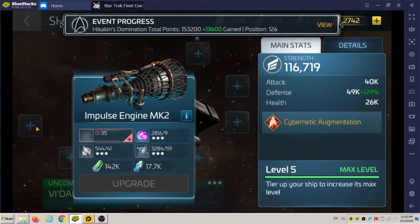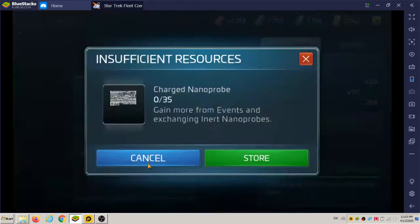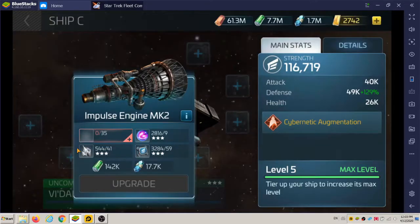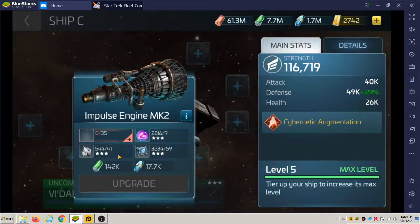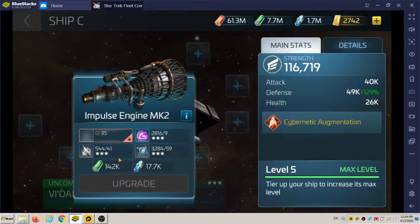Let's see if we can make the shield. There we go — charge nanoprobes. I don't have any. This is the impulse engine. Requirements: you can see it requires some three-star common refined gas, three-star common refined crystal, three-star interceptor parts, some tritanium — 142,000 — and 17,700 dilithium.